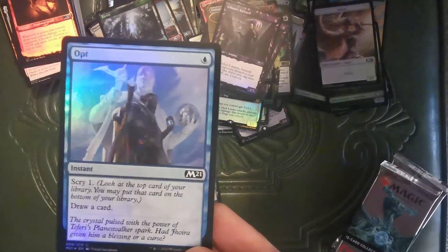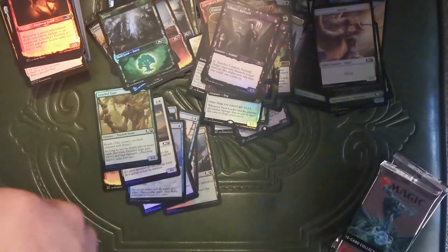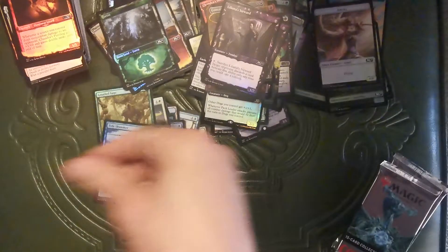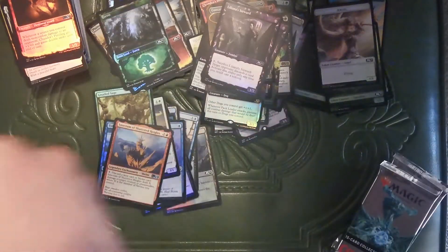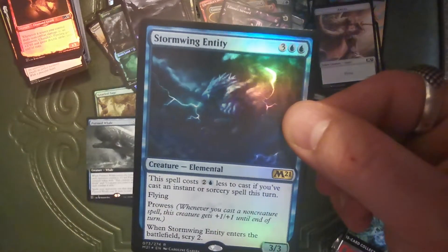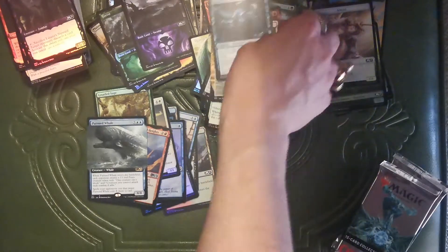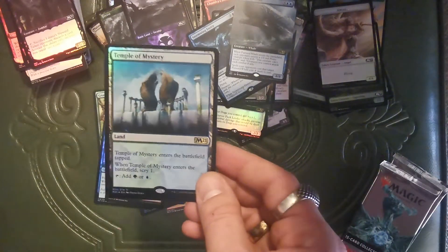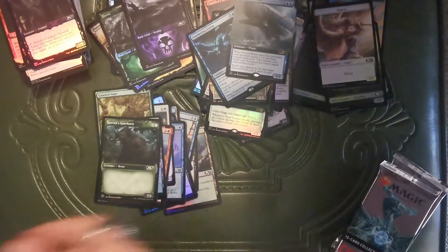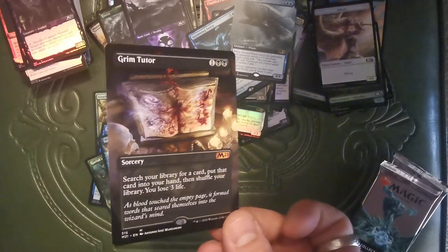Village Rites. Opt. Daybreak Charger — it's like the opposite of a Nightmare, it's weird. Gnarled Sage — treefolk are back, baby! Tide Skimmer. Sanctum of Shattered Heights. Fancy Swamp. Pursued Whale. Stormwing Entity — oops, mixing the piles up again. Foil Temple of Mystery — mystery, not mastery. Garruk's Gorehorn. Teferi's Tutelage — oh, I thought that was a rare for a sec. Look at the freaking Extended Art Grim Tutor!